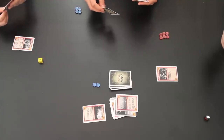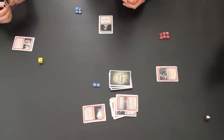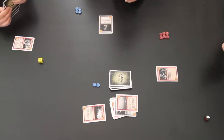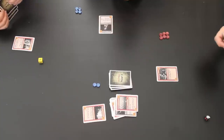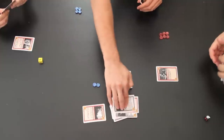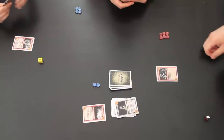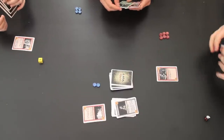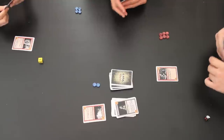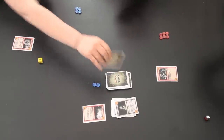For Joe's turn he plays Aphrodite's Distraction: choose up to three players — those players may discard three cards, or if they do not, they cannot attack or play cards during their next turn. Both Ruby and Chan choose not to discard their whole hand and instead skip attacking and playing cards next turn. So on Chan's turn he draws a card and does nothing else, and Ruby also draws her card and does nothing.